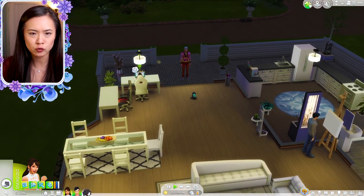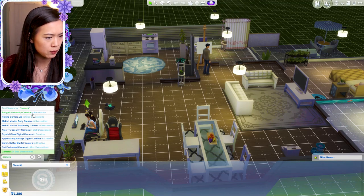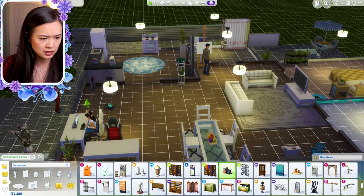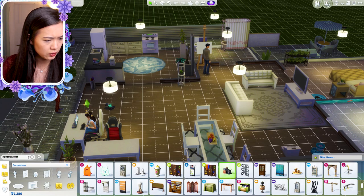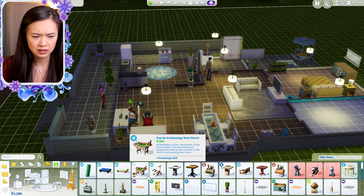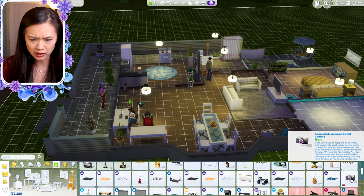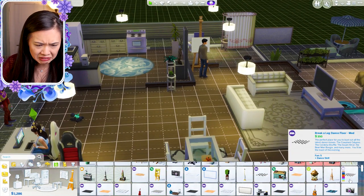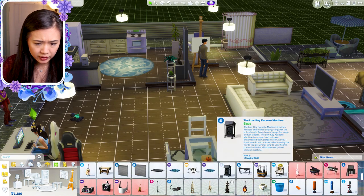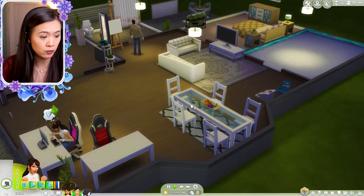Ray also needs to gain a level-two photography skill for her job, so we need to get her a camera. Let's find one — it should be under activities or something. I found a digital camera but it's $600, which is really expensive. We'll start with a cheaper one for now and hopefully upgrade later.